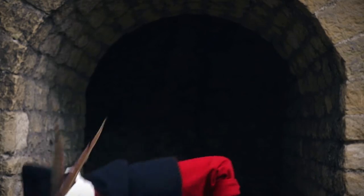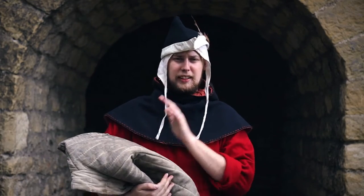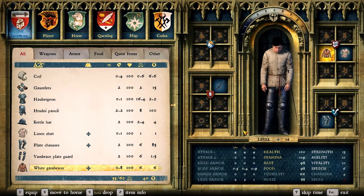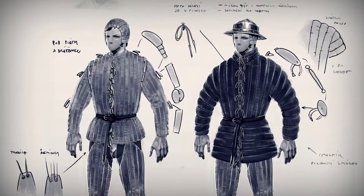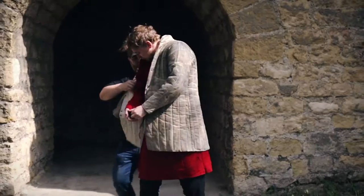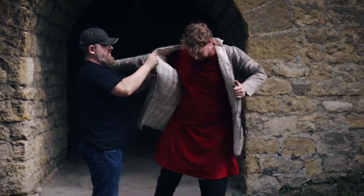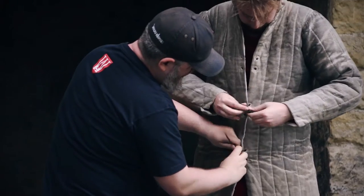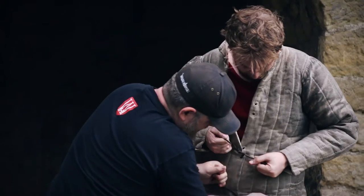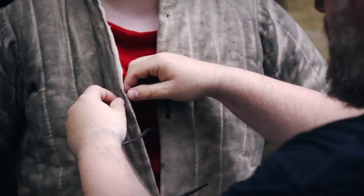The first layer is the gambeson. Gambeson is made of heavy linen cloth, stuffed with horse hairs, clapped clothing, or virtually anything you can find — it's soft and can be put in gambeson. Gambeson is also called padded armor because it softens blows that land on the upper layers. You can wear it solo, as poorer soldiers often did, but you can also don other layers upon it. Having a squire is definitely an advantage in the Middle Ages.